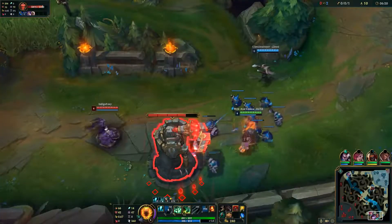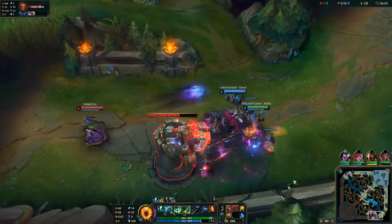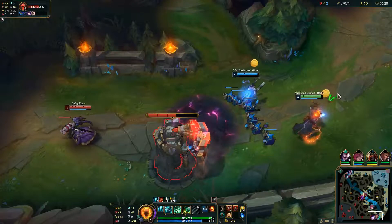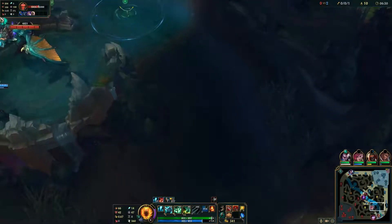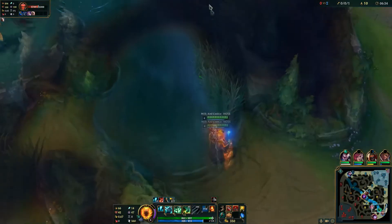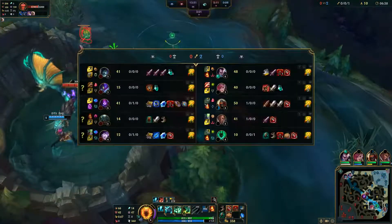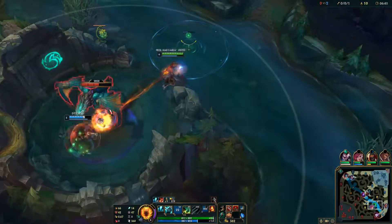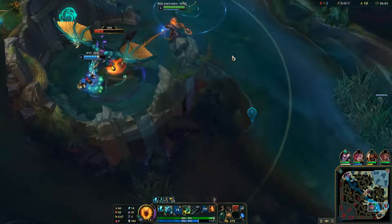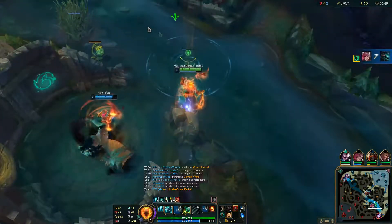Due to the large amount of utility in Thresh's kit, he is able to have a range of play styles, even within the same game. In lane phase, it is possible to zone effectively and aggressively with just the threat of his hook. When going for hooks in lane, it is sometimes better to walk up and flay the enemy champion towards you first. The resulting slow and closer distance make it much easier to hit the hook, and in certain cases will even force a flash from just the flay alone, so you can keep the hook off cooldown to be used on somebody else.